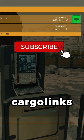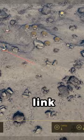We can now build some other extractors, a few more storage containers, and then link them all together and also to the cargo link outgoing box.